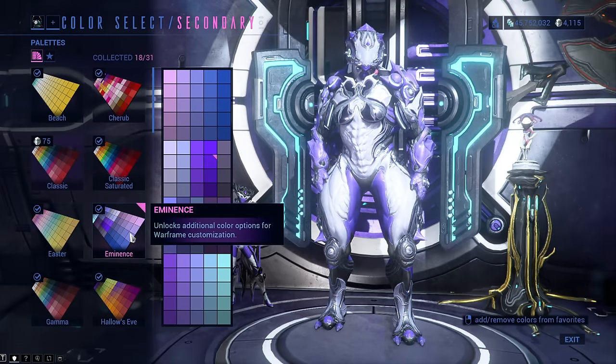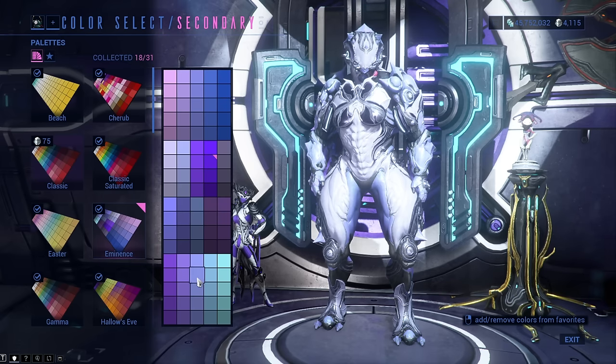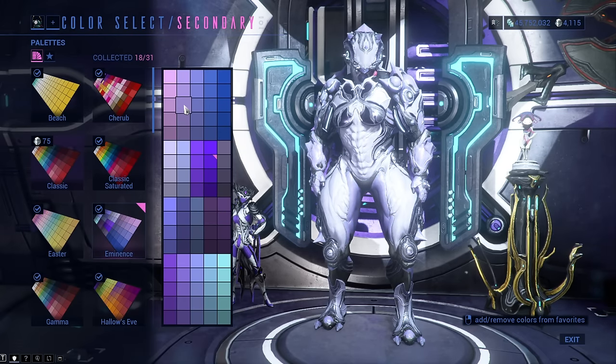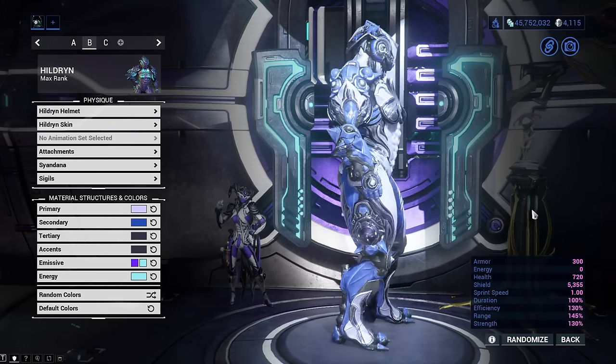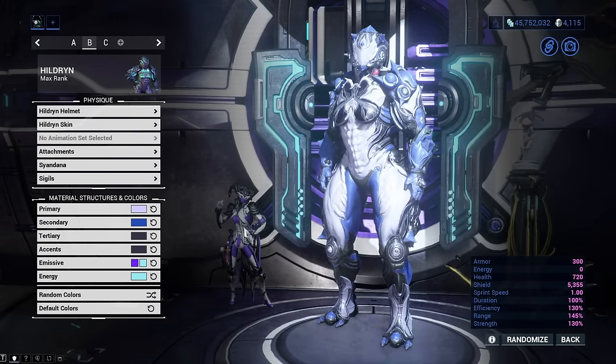The Eminence color palette is one of my favorite color palettes because of all the purple colors you get with it. The sad thing is you can only get it from Baro Ki'Teer for 220,000 credits and 220 ducats, which is quite expensive but not the worst. As I said, this color palette is absolutely amazing — Quad's sticker of approval on this one.